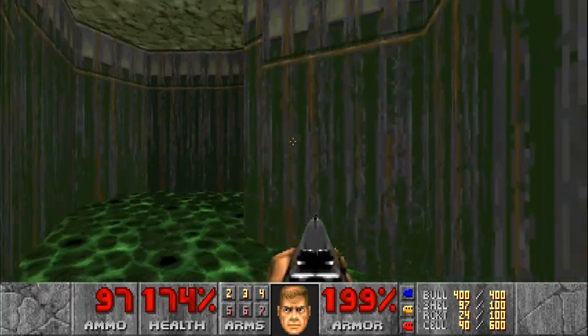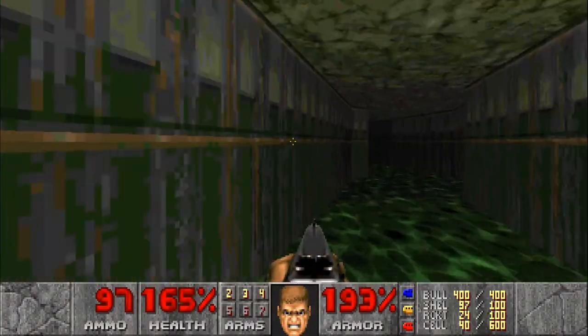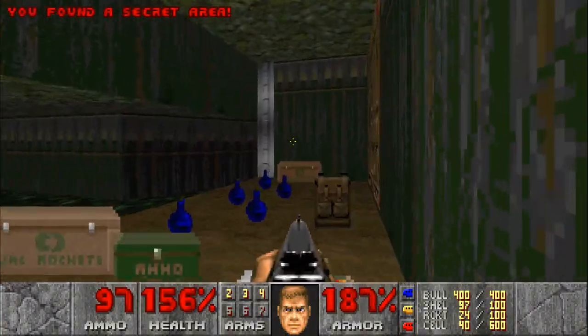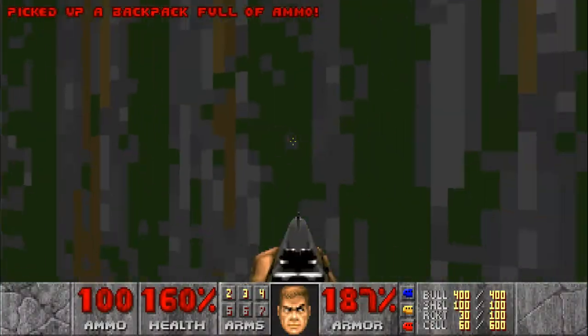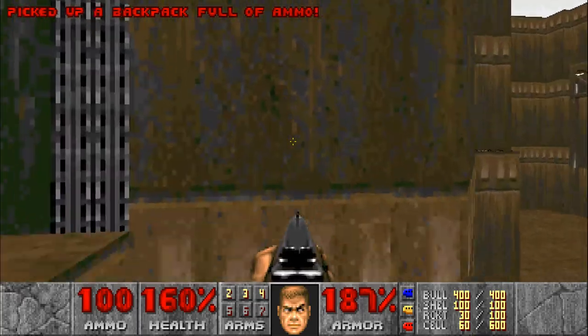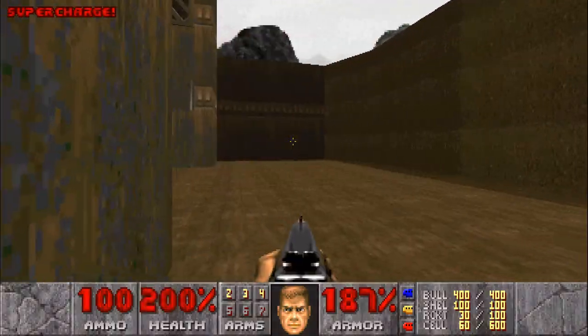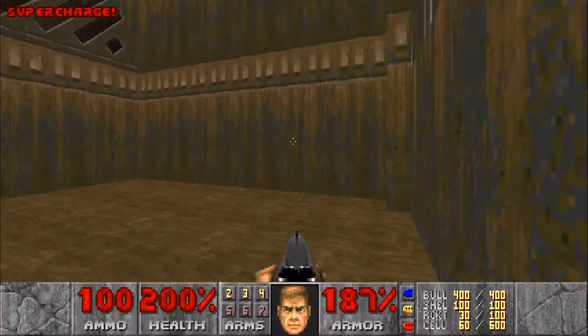Okay, well I don't have a radiation suit, but I'm sure I can make it. Yep, that's another secret area with a door. Yeah, this leads us outside. There's one of these orbs here. So we're way back up to 200% health.